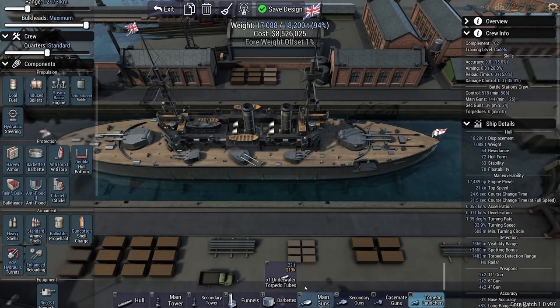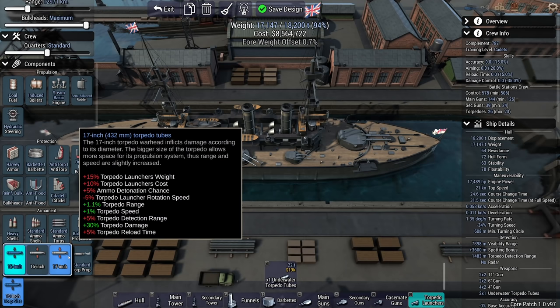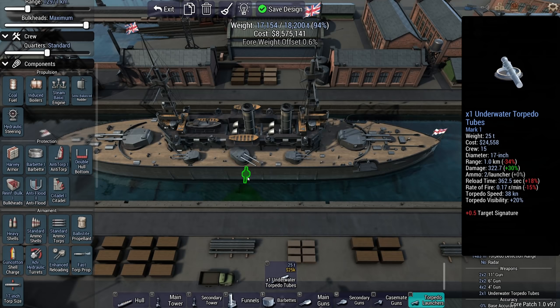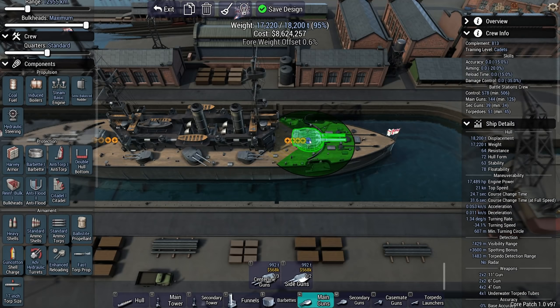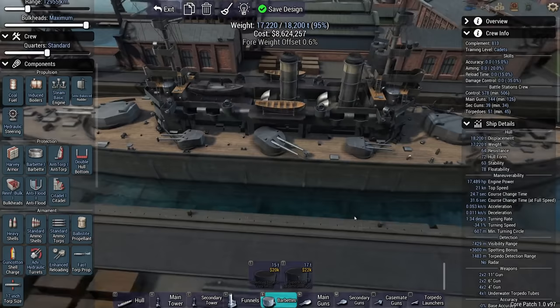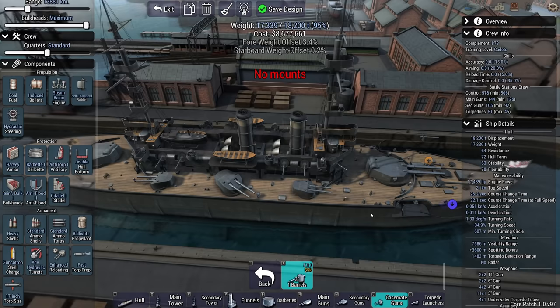I also have the opportunity to add torpedo launchers to this ship. These are going to be close-in weapons - I can have 17-inch at fast speed. These torpedoes have a range of 1 kilometer, 38 knot speed, and they do 322 damage. As directed by the Prime Minister, I want to be able to take on any kind of threat. Sadly, I cannot put an additional gun there as barbettes are not yet suitable for placement on these ships.